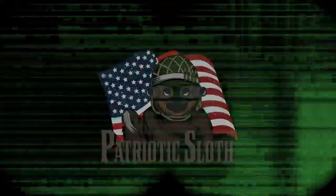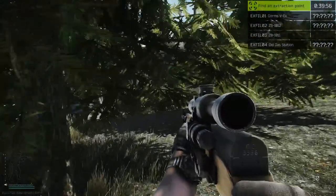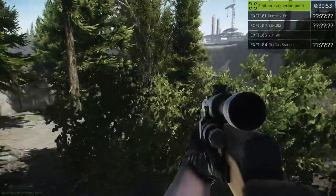Hey guys, Sloth here. I wanted to make a really quick video on how to do the Checking quest for Prapor and Extortionist for Skier. I know these are two of the really early quests. A lot of you guys have probably already done them at this point in the raid, but I'm not a big quest guy.